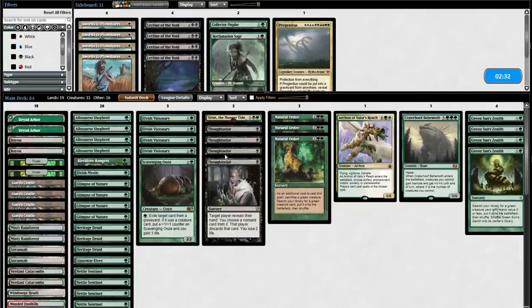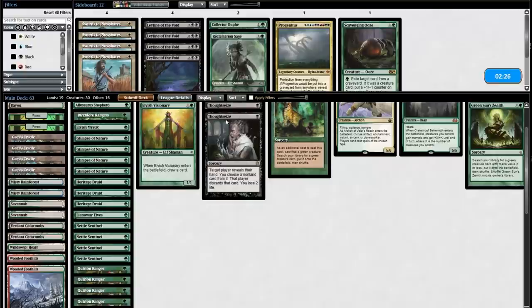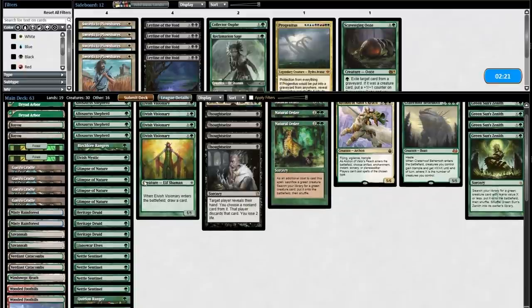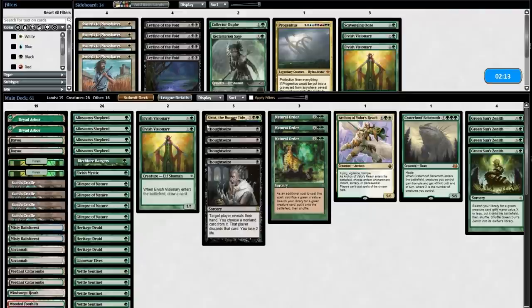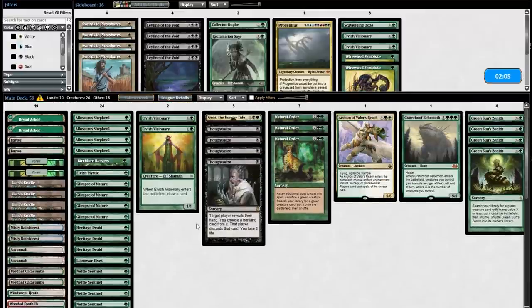Thoughtseize is coming in for sure. Scavenging Ooze is not important to this matchup. Grist is pretty good — you can actually put in Grist off Show and Tell because it's a creature in your hand and then kill Emrakul with it. The Visionary-Symbiote Best Friends combo is a little slow for combo matchups — it's the best thing to do in a fair matchup and the worst thing in a combo matchup. I do like Collector Ouphe because they have Lotus Petals. Reclamation Sage can snipe Omniscience or take out a naked Sneak Attack. I think I'd rather have Archon than Progenitus in this matchup.